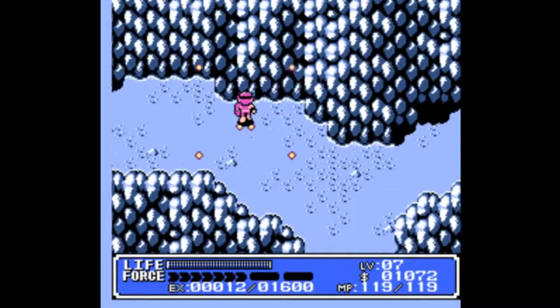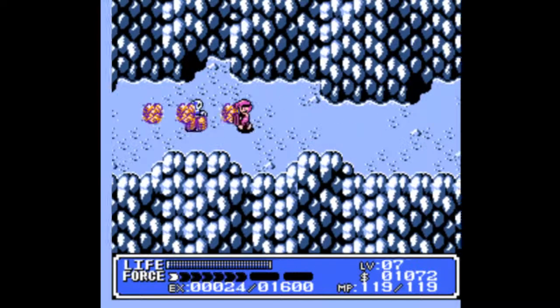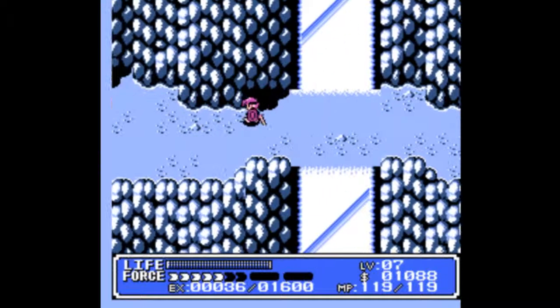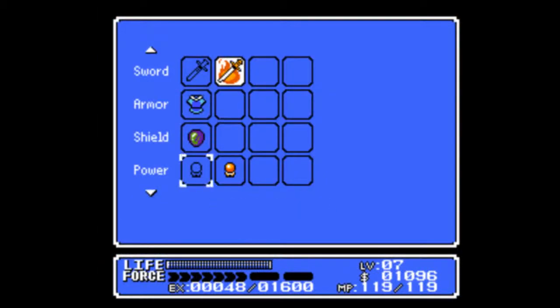Mount Saber is a bit of an odd place, because all the enemies on the outside, for the most part if I recall correctly, are weak to the Fire Sword. However, there are caves all over the place, and the enemies on the inside are almost always weak to the Wind Sword, so make sure you keep yourself up to date with that.